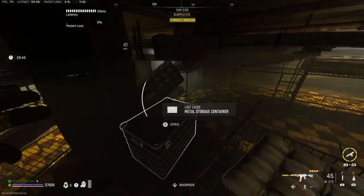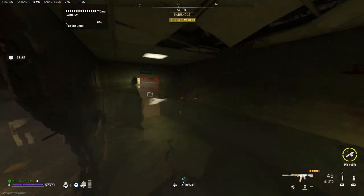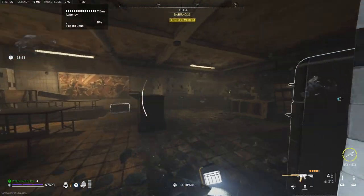Hello guys. The DMZ upgrade missions, or challenges I should say, get pretty interesting in later stages, and for one of them, you need to collect and extract 5 AQ laptops which will in turn give you extra space in your wallet, so here is where to find them.